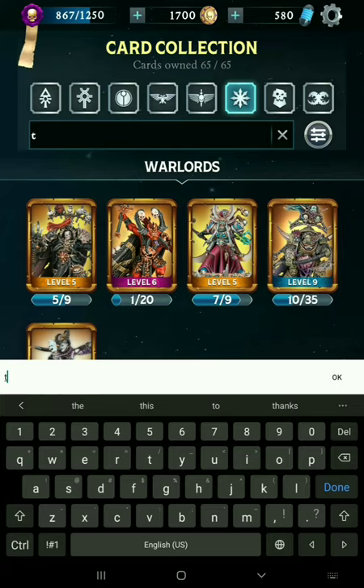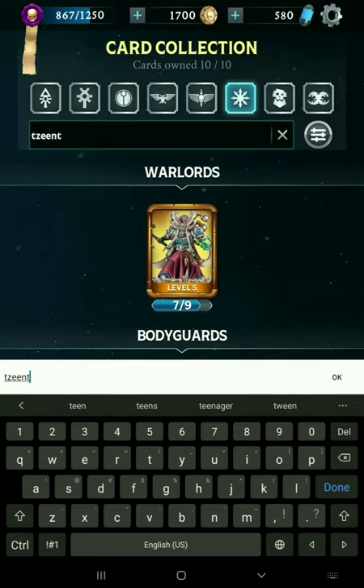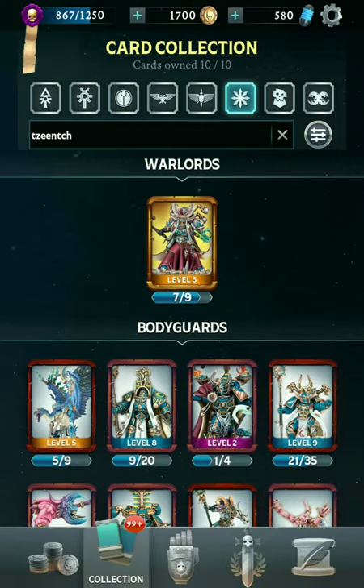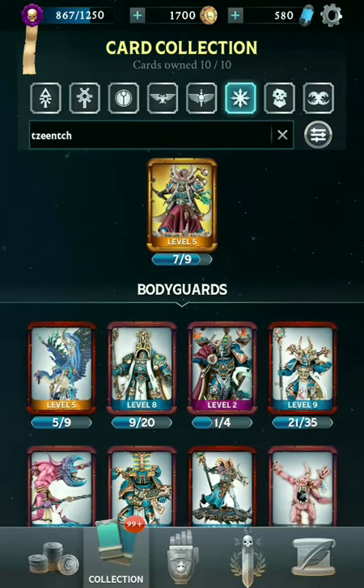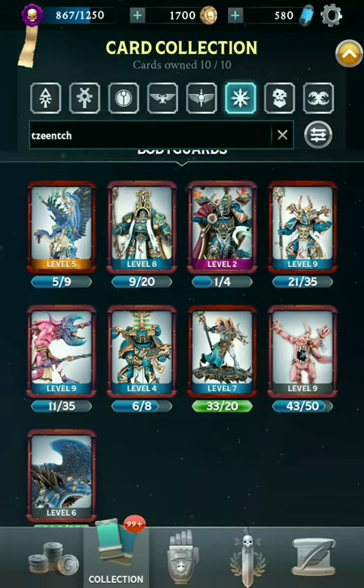Next up, let's go with Tzeentch. Tzeentch of course have all of the Psykers — they're all about dealing Psychic damage. They've got the Warlord Ahriman, and definitely some of the most powerful Chaos Psykers fall under this category.